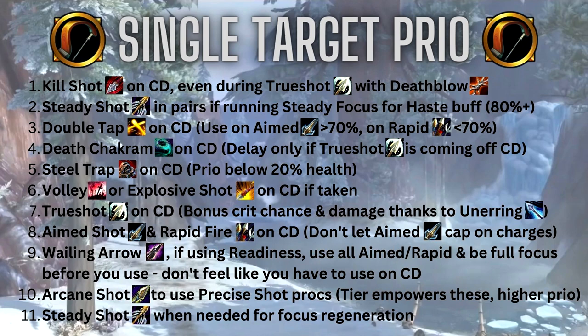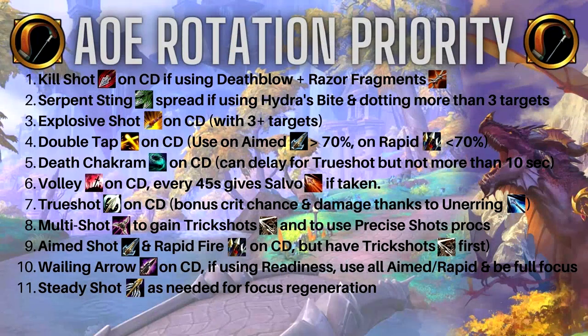If you're running Wailing Arrow with Readiness, you don't have to use it the moment it comes up. Back in Shadowlands I wasn't using it on cooldown and it made it so much easier to play. If you are running Readiness, make sure you've used all your Aimed Shots and Rapid Fire and are very close to full focus before firing Wailing Arrow. Finally, use Arcane Shots to dump Precise Shots procs outside of Trueshot windows — our tier set will empower those. Use every single one of those Arcane Shots. Use Steady Shot as needed for focus regeneration.